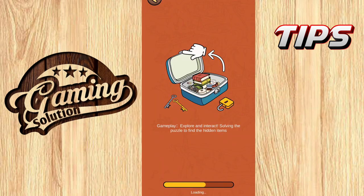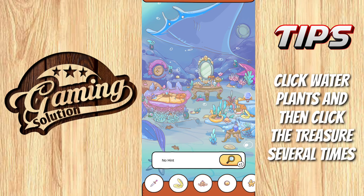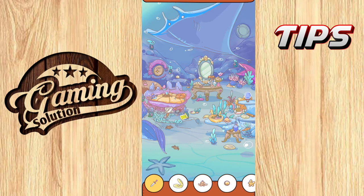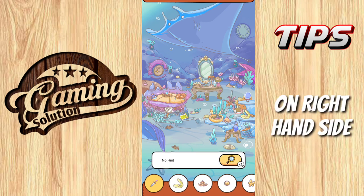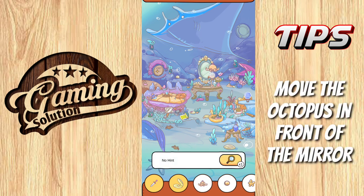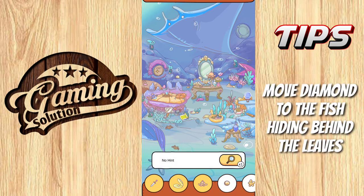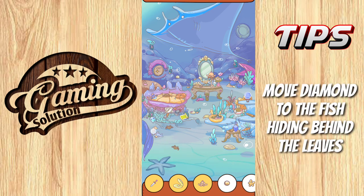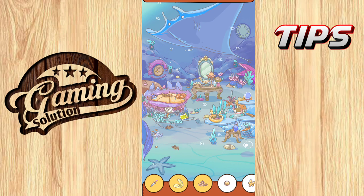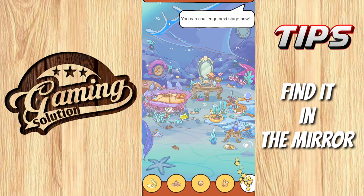Move to the third level. Click water plants and then click the razor several times on the right hand. Move the octopus in front of the mirror. Move the diamond to the fish hiding behind the leaves. This one you can find in the mirror.